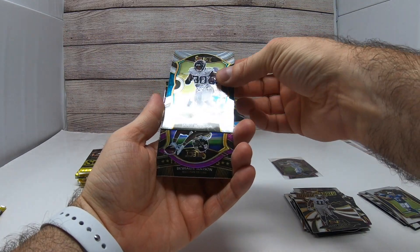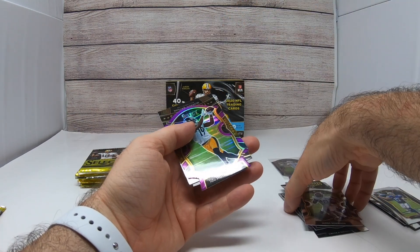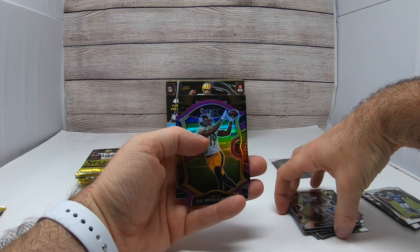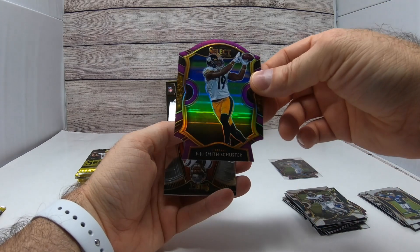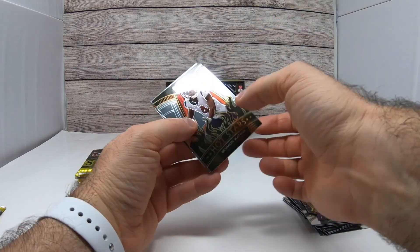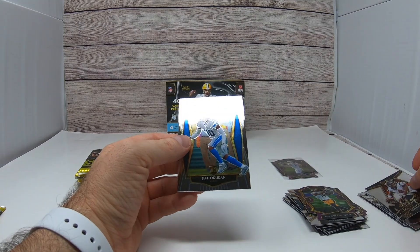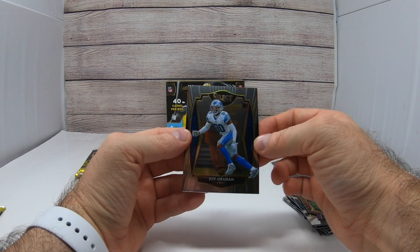We got a James Robinson rookie card and we got a JuJu Smith-Schuster purple prism — I think I got this same card in my last box. Hot Stars Deshaun Watson and rookie card Jeff Okuda.